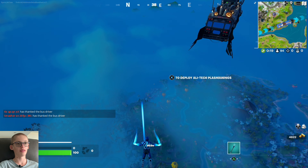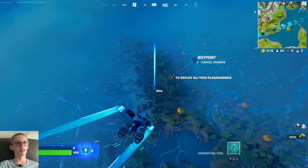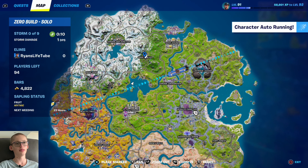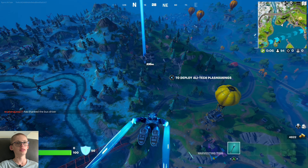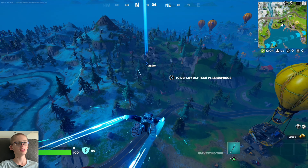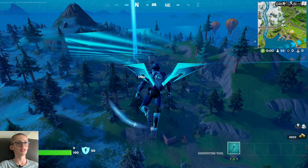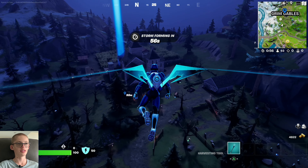I hate that with Fortnitemares, they've added this dark mist around the Reality Tree, Grimm Gables, and I think one other spot. It just makes everything harder to see. Yes, it gives Halloween vibes, but it's just annoying sometimes.